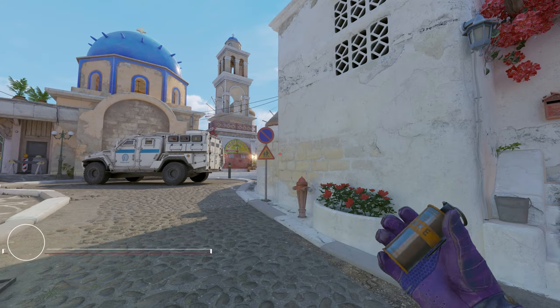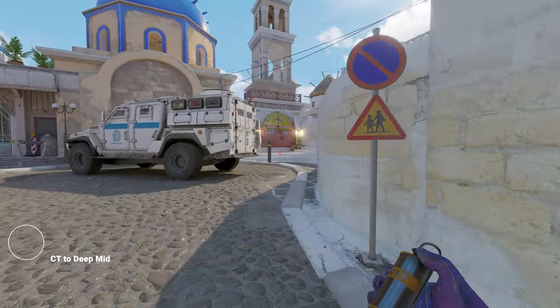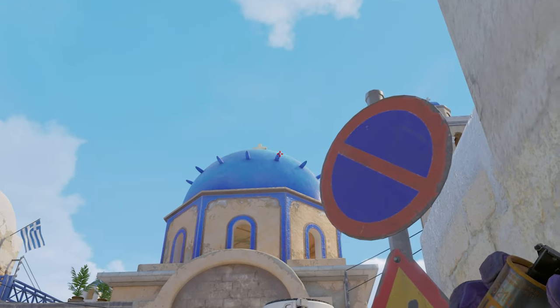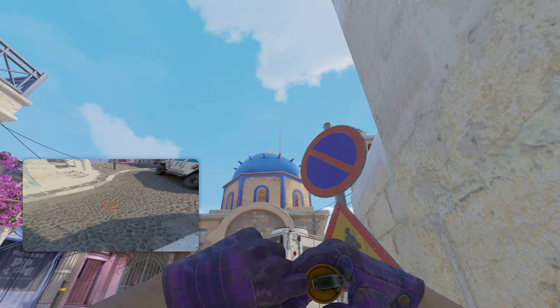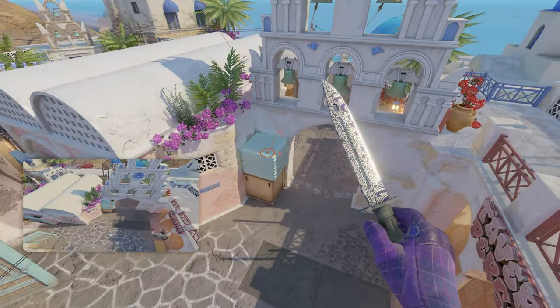Next up we'll cover some things from the CT side. If you've got a CT spawn and want to go a bit aggressive towards mid, you can do this: get in front of the hydrant right up here, look for the tippy-top pin of this building which aligns with this wall, and then just jump-throw the smoke.